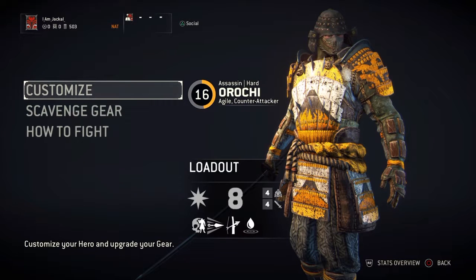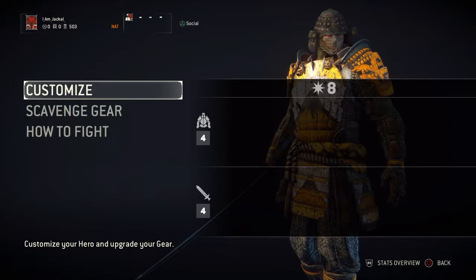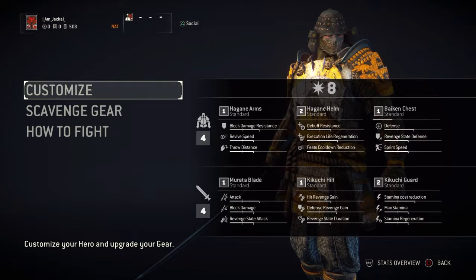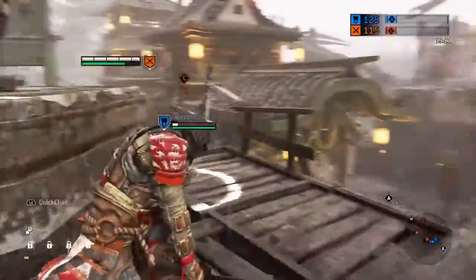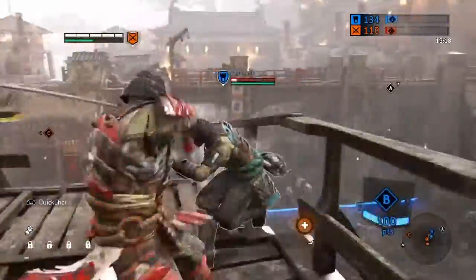Now for the stats overview — you see the stats level there at eight. For my arms, helm, and chest, all four pieces combined equal four, and my weapon — the blade, hilt, and guard — also equals four. So four plus four equals eight. You can see what each piece gives you, whether it's more defense or offense. There is an immense amount of customization options in this game.